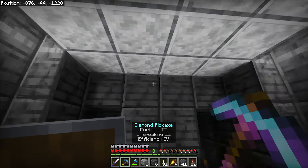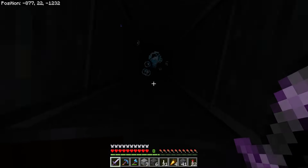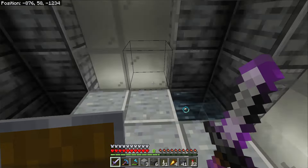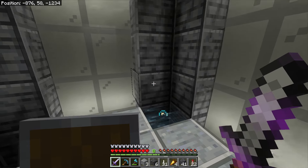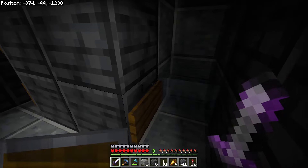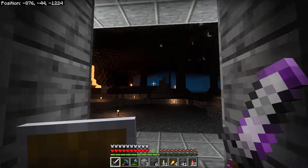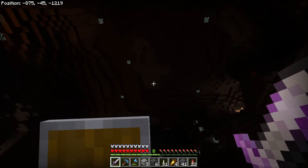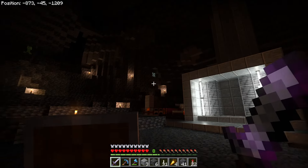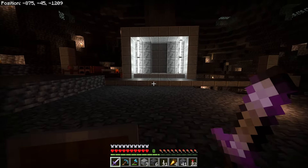I just finished working on the elevator and I want to show you guys how cool this thing is. This is how we're going to get down into the vault. You come in and on the left is the dropper, and on the right is the bubble elevator going back up. So let's drop down — ooh, spooky — land in some water, and then boom. That is the bottom of the elevator. Then I walk through the door and there's a huge cave here. This is actually a cave that I explored way earlier on in this series, and it happens to be right here. I thought that was a really crazy coincidence.